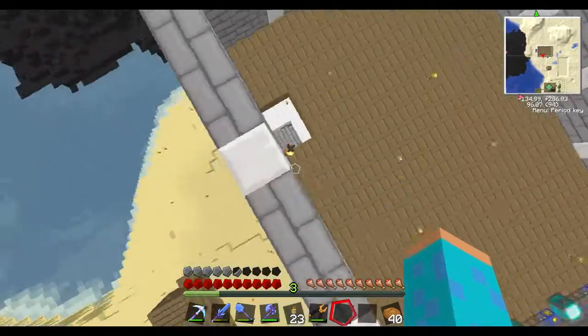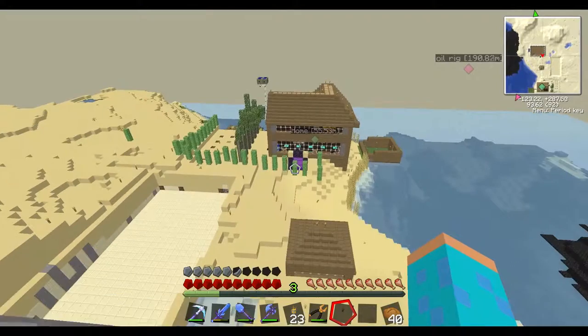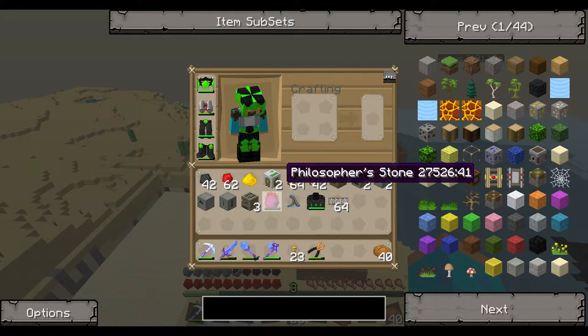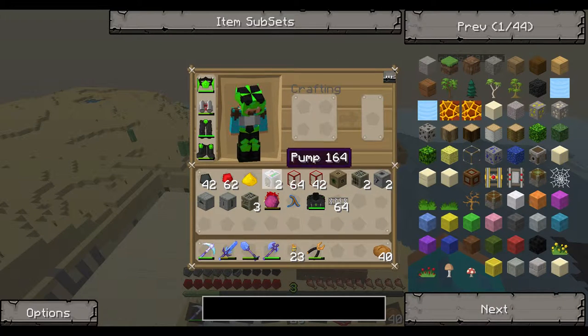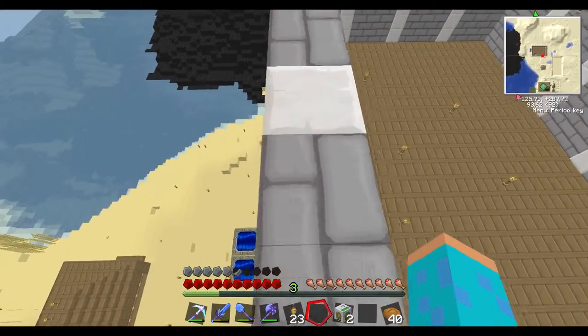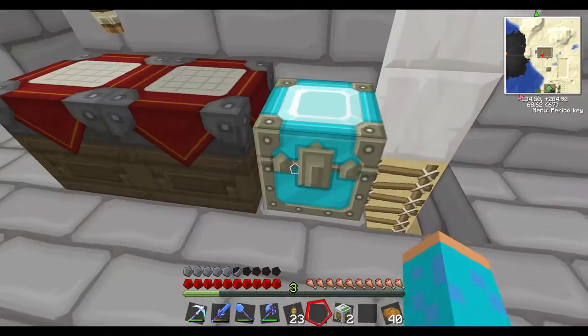I've also made it taller, made the floor and everything. Oh yeah, and I've made the philosopher's stone. I have steam engines that are extra. I'll need to waterproof some of these.